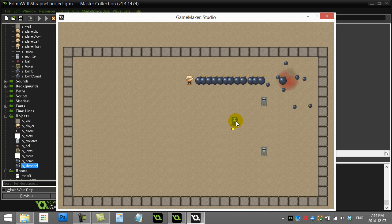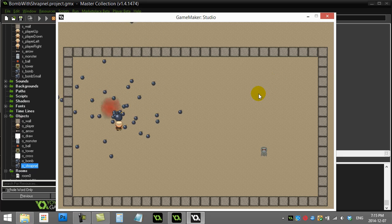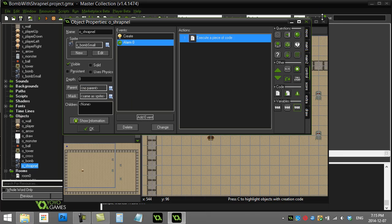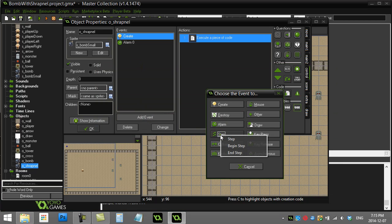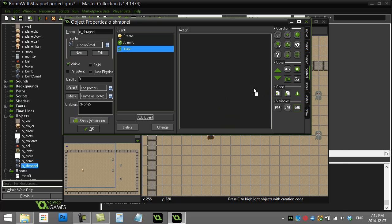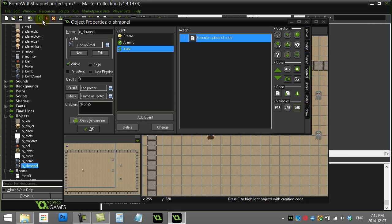Now for a bit of polish to make this look better: instead of a fixed 30 steps for the shrapnel alarm, you can make it a random number like 20 to 40 so different pieces last a little longer than others. You could also add in the step event of the shrapnel: `image_angle = image_angle + 10` — that'll make it spin around as it flies off.